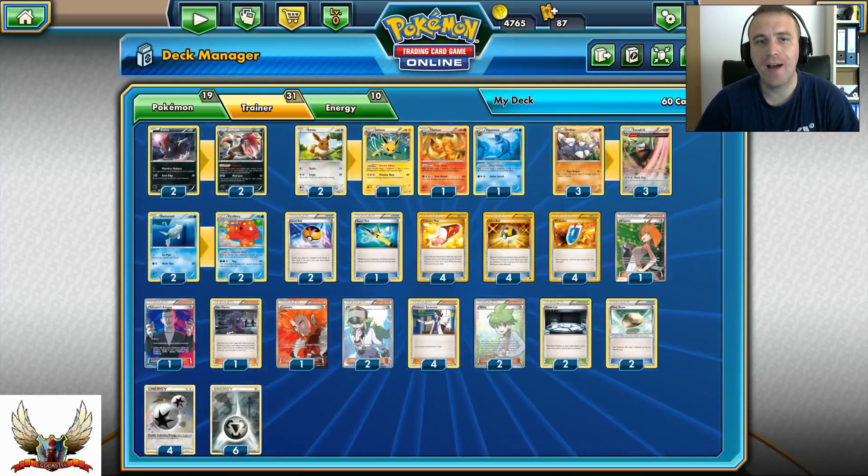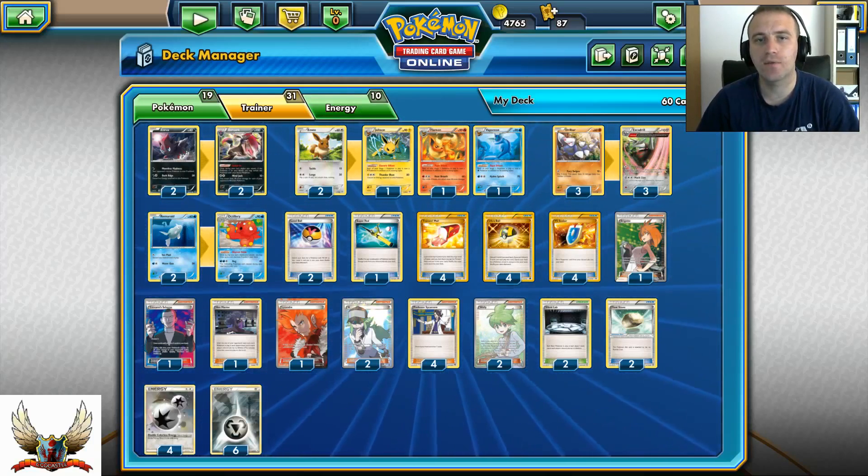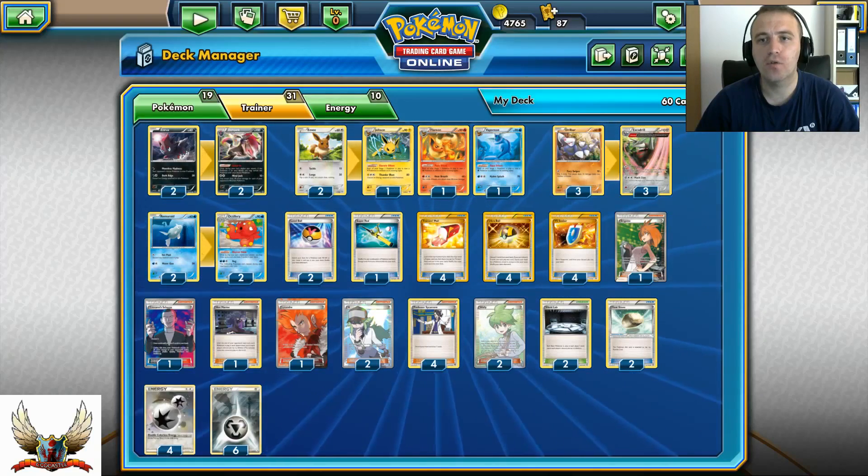You can hit for 5 different weaknesses with this deck: Darkness, Fire, Water, Lightning, or Metal. That gives you a lot of coverage against different matchups.